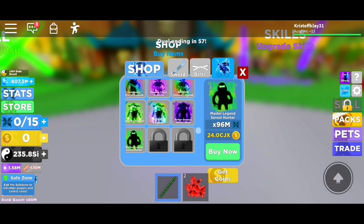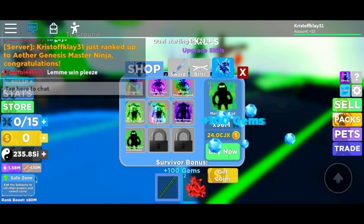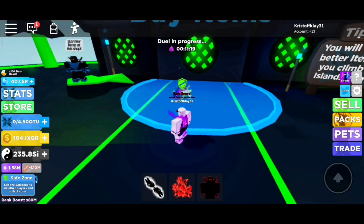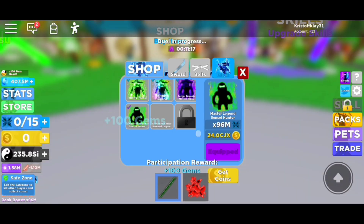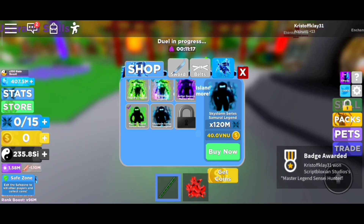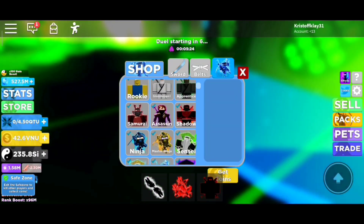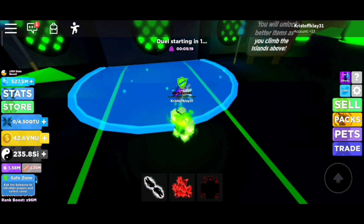The next rank is going to cost 24 OCJX — these currency names are just way out of this world these days. It's going to be easier as long as you have the auto-sell. I used a 15-minute one just to get this rank. The last rank costs 40.0 VNU, but it's actually good to be able to reach the max rank so easily.